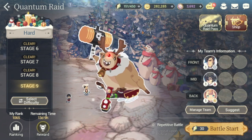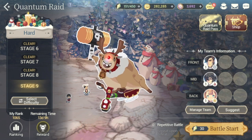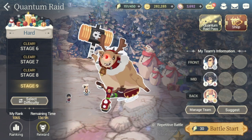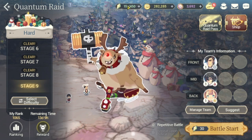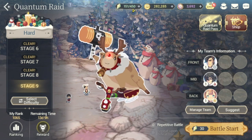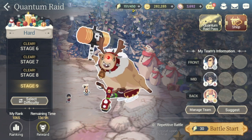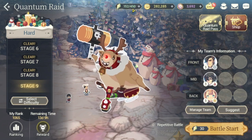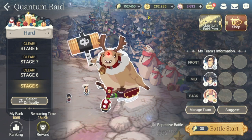I wasn't able to play the Quantum Raid event for Halloween, but I'm here now for Christmas. To play this event, you need Levy Stones. You can generate Levy Stones through the event itself, from your airship squadron donation using wing tokens, and also by using alliance points in your door-to-creation.